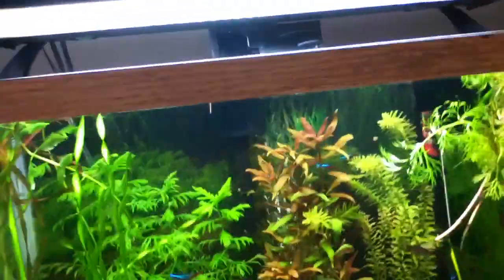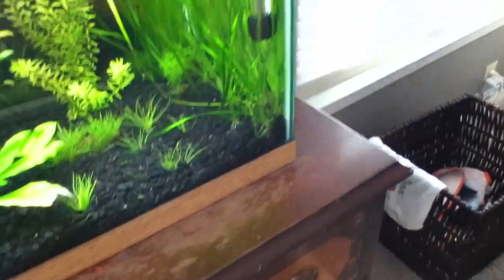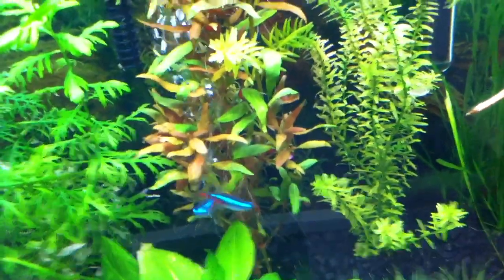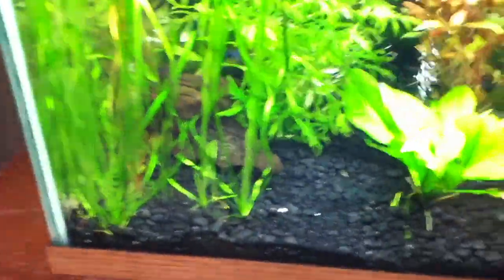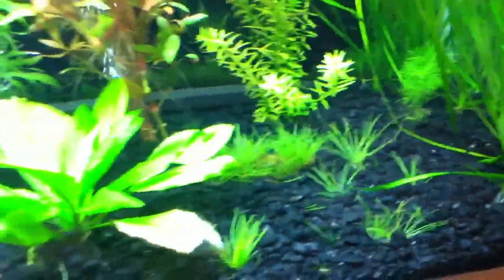I would definitely recommend the Hikari sinking wafers — they're pretty good. I like them, they work well, and everyone likes them. I have to put three in almost every time because the rams will eat one by themselves and kind of push everyone around. The tetras will keep picking at one, and I have to give one for the Cory cats.